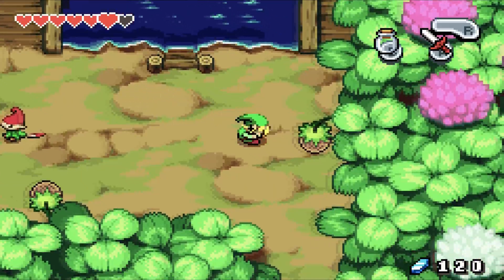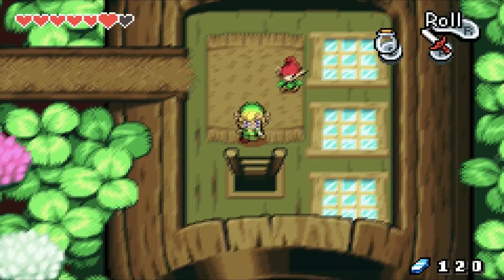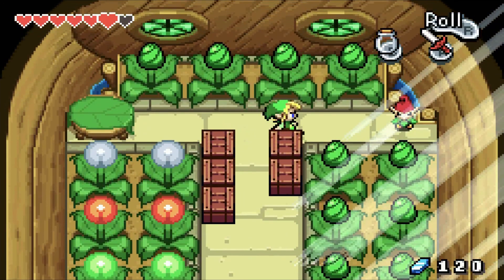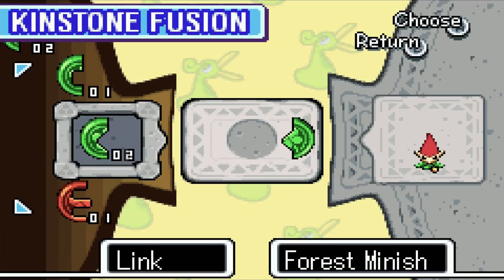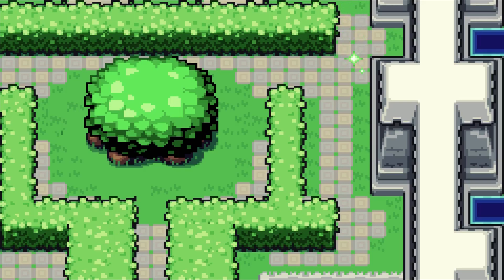Let's see if there's anybody else who wants to fuse. We can talk to these individuals in the barrel house — no fusion there, no fusion there. Up here, this guy has a fusion for money — yes, we can definitely do that. And that's going to spawn a golden rope in Hyrule Castle — golden enemies drop a lot of money.